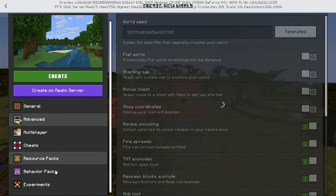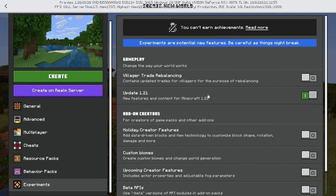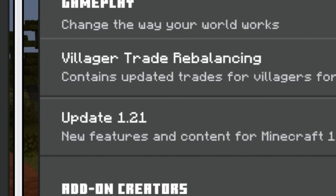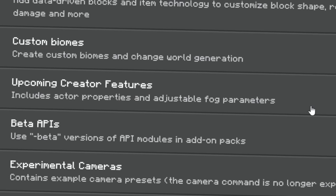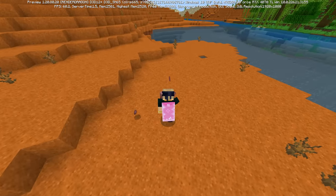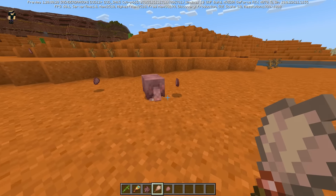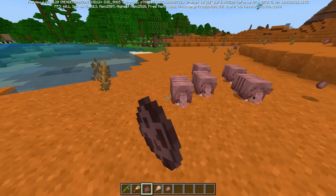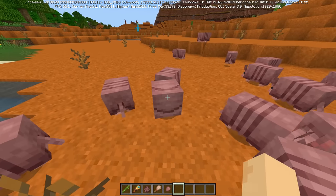So that all means, when creating a brand new world going forward now, the only experimental toggles we have, at least when it comes to gameplay, is Update 1.21 and villager trade stuff. With the news of the armadillo being de-experimentified, that means this version of the armadillo we're looking at right now, or over on Minecraft Java, is just about the final version. Then maybe they'll do a little bit more bug fixing, but for our dear friend the Armadillo, that's just about it.